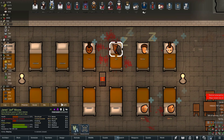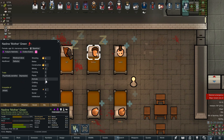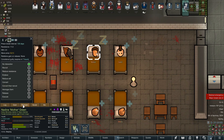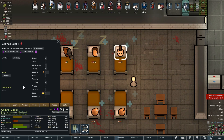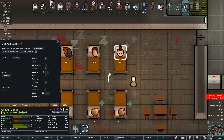Next prisoner: staggeringly ugly, teetotaler, lazy — yikes. Teetotaler's not terrible in this colony since we're going pretty drug-free except for coffee and tea. Let's check on the next one — psychically sensitive, depressive — what a combo. Decent medical and a construction pawn, that's something I love. Depressive negative twelve — that's rough. We're desperately looking for more people though. Despite having around 20 colonists I still feel like we're understaffed.